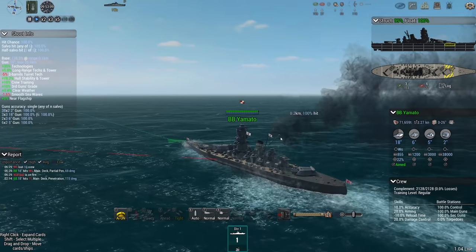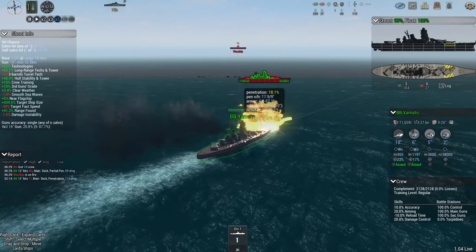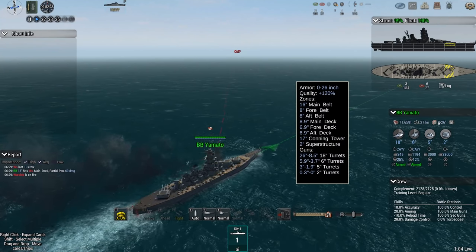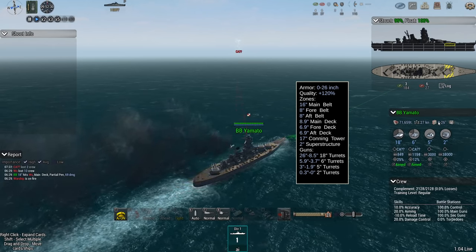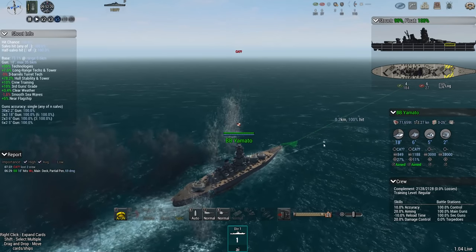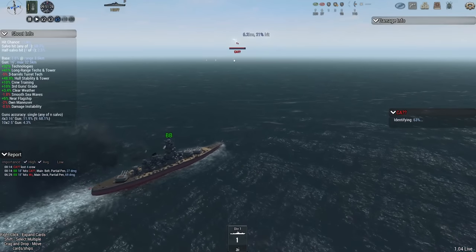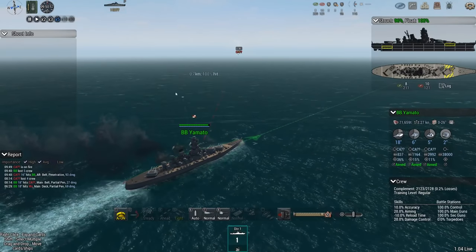Again it bounced right off the side - how the ship isn't that heavily angled. It has an average ricochet chance, and with that pretty heavy belt Yamato has - 16-inch main belt, 848 aft - it's angled and it's plus 120, so it seems to be working out pretty well for Yamato for now. Based on what I'm seeing, Yamato is definitely doing some damage, but there's the first pen through the aft belt of Yamato.